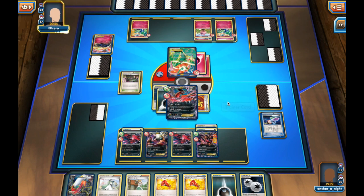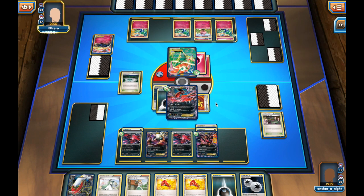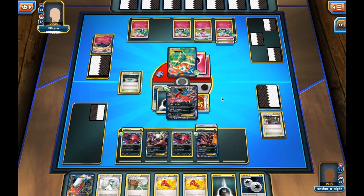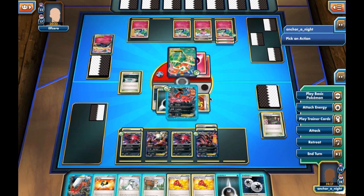He decides to promote Flowgrass. He needs more Fairy Pokemon in play to do sizable damage, so he puts down a Xerneas. Now he can hit me for 100, and he switches out my Stadium for a Fairy Garden and hits me for 100.